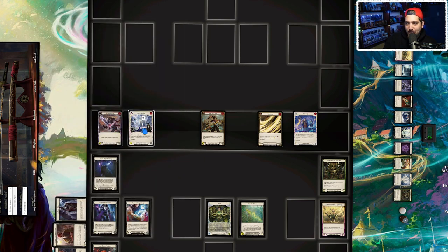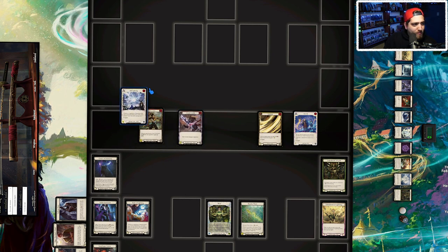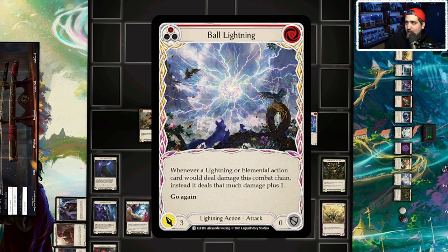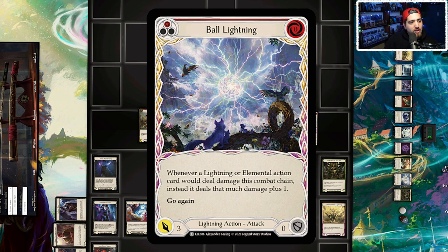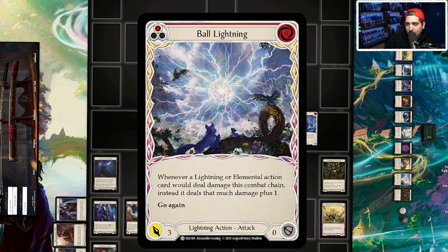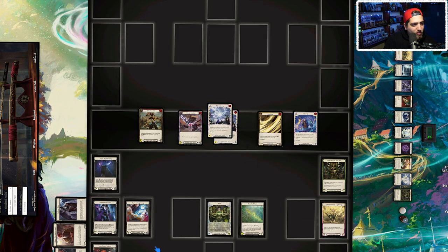Your turn is generally going to start with your free go-again cards. Ball Lightning is one of the key ones — we're running two red Ball Lightnings. It's zero cost, has free go-again, threatens three damage, and deals an additional damage if it hits. With Mark of Lightning, if your opponent blocks with a card from hand, it causes the card to deal one damage, which triggers Ball Lightning's effect for another damage. We have both red and yellow Ball Lightning in the deck.